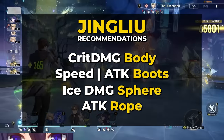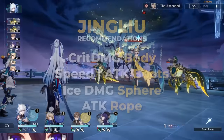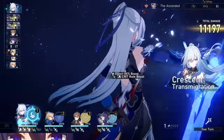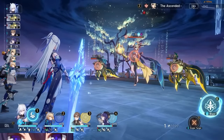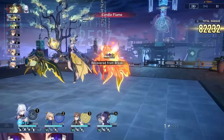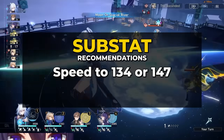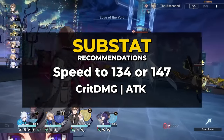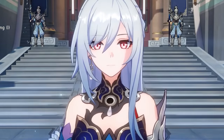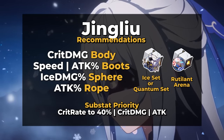Since most of her damage is in her Syzygy state, you want more actions to have more opportunities to activate it and also generate more energy, so having a high speed stat wins by a pretty decent margin. Attack boots are fine if you don't have good speed boots for now. Ice damage sphere makes sense because she does ice damage. And because she sucks your friendly HP and her max buff amount is based on her attack, an attack rope gives her more damage and a higher buff cap. For substats, get speed to 134 or 147 first, then focus on crit damage and attack percent.